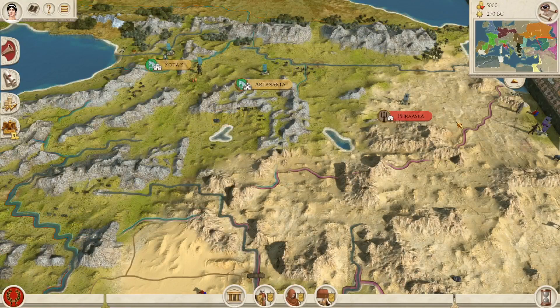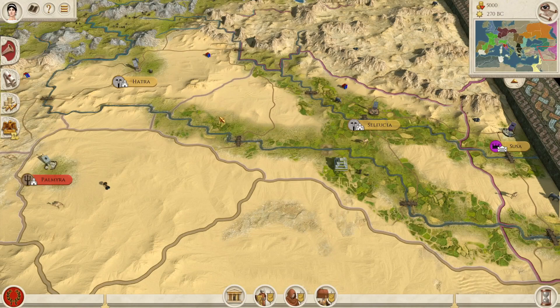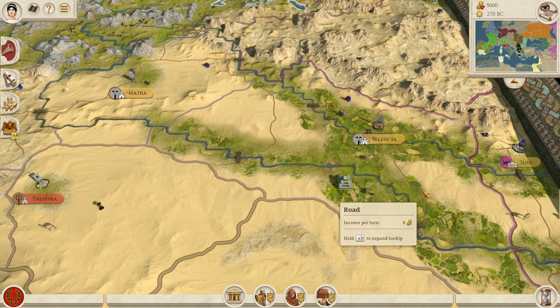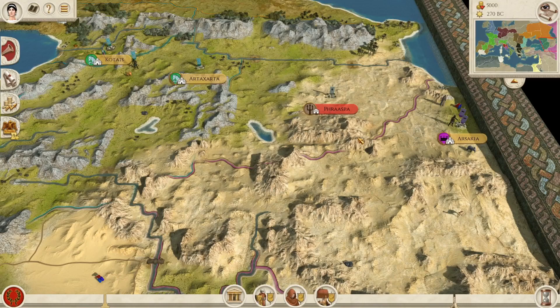Moving to the east — Susa was controlled by the Seleucids, so just give it to the Seleucids. I would also like to see another Mesopotamian city, perhaps Uruk in the province of Sumer. Mesopotamia was such a rich province for the Seleucids that I'd like to see Uruk added and Susa given to the Seleucids as well. It would give them a huge boost.